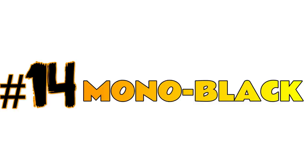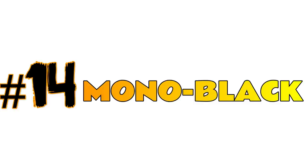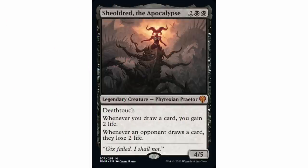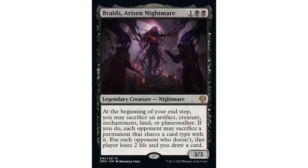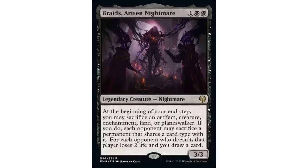Coming in at number 14, the most popular mono color, is mono black with 40,249 decks. Crick, Son of Yawgmoth is still the most popular mono black commander with over 6,700 decks. But look at Sheoldred the Apocalypse coming on strong — just a few months ago, already over 3,100 decks. It's entirely possible Sheoldred could take the crown from Crick at some point. Braids, Arisen Nightmare from Dominaria United already has over 2,300 decks — a pretty fantastic showing.